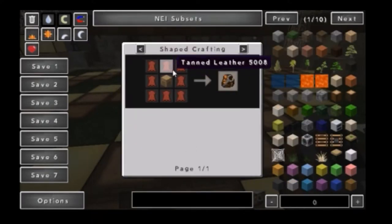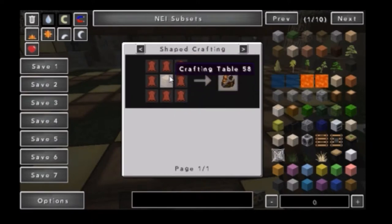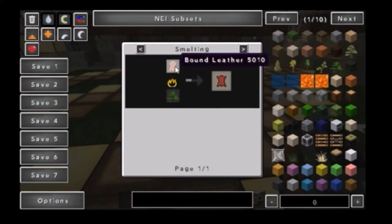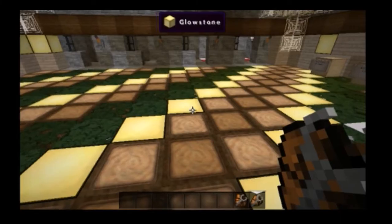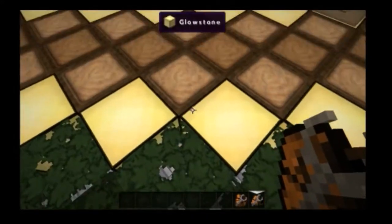This is tainted leather. You need eight tainted leather and a crafting table. To craft tainted leather, you need to smelt bound leather. And to craft bound leather, you need string and leather.